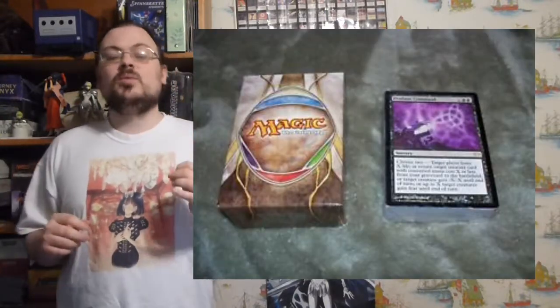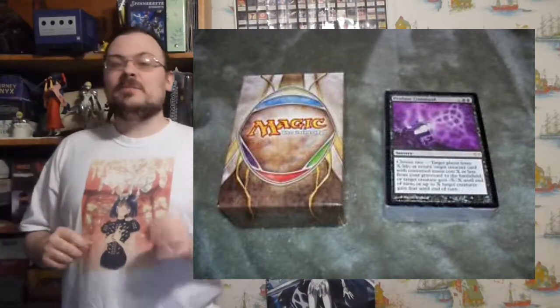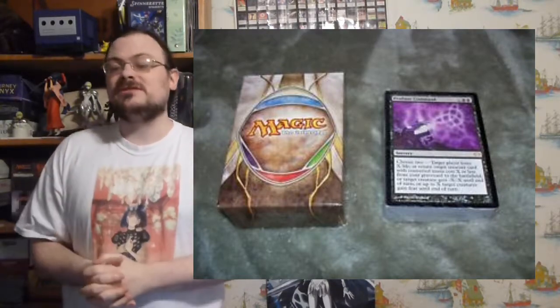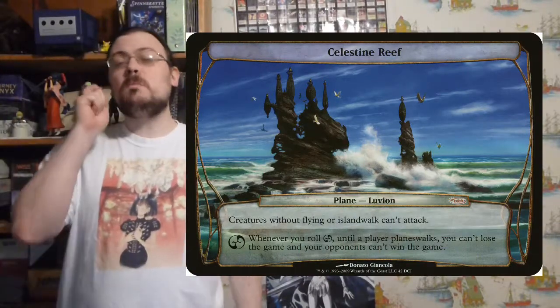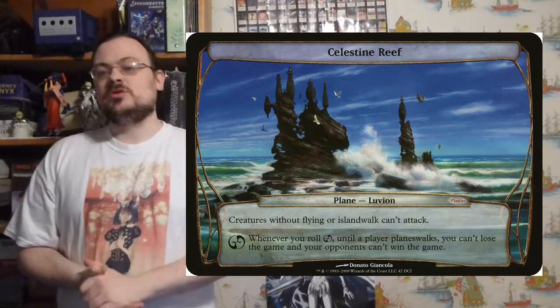The product itself was sold in specialized packs for about $20 each at the time. Each contained a 60-card deck, a standard for a lot of supplemental systems, 10 of the oversized Plane cards, a special Planar dice — which I'll explain when I talk about the system itself — and the normal inserts you usually get.